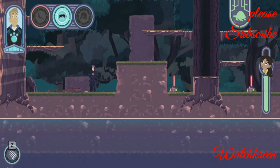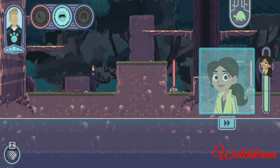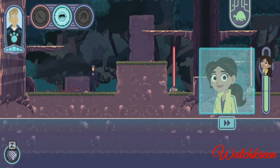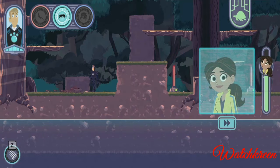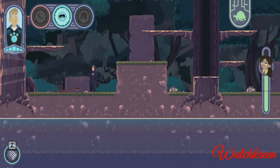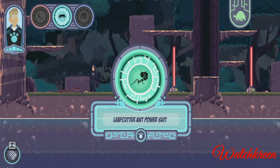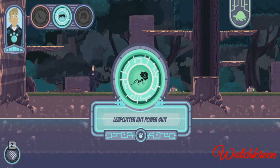This is the leafcutter ants' home. They live in the ground, but can explore the forest floor, understory, and even the rainforest canopy to find and collect leaves. Perfecto — almost there! A leafcutter ant power suit! Use it to climb to new areas and cut through things. You can use it to find the creatures Zack captured and rescue them.